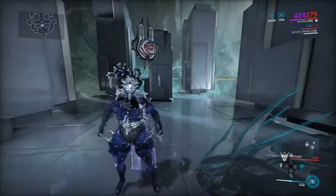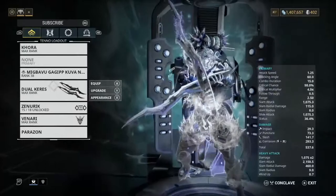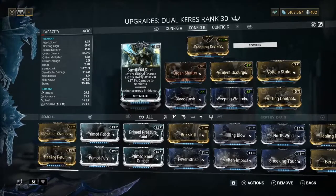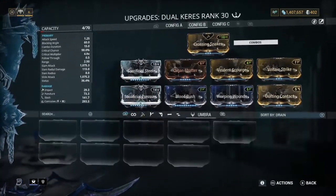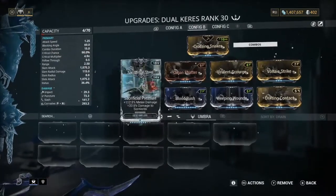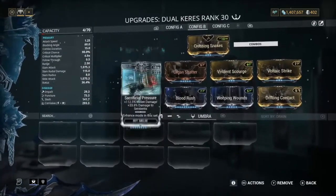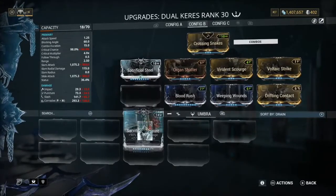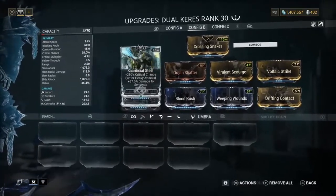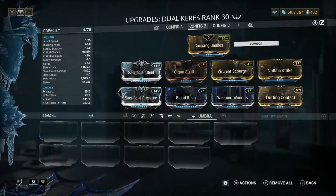Also make sure Venari is always set to either protect or heal. Now let's go over the stat stick - stat sticks are really basic. I have Sacrificial Steel and Sacrificial Pressure on, which gives extra crit chance and more damage. If I take off Sacrificial Pressure my crit chance goes down, and if I take off Sacrificial Steel my damage goes down. Basically having both combined gives each stat a bonus - so having them together increases both. You don't have to but if you have room and want maximum damage, I highly recommend it.